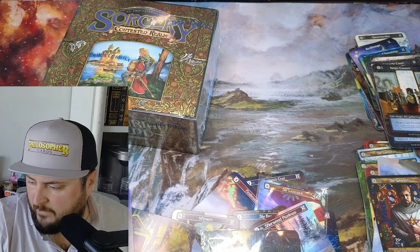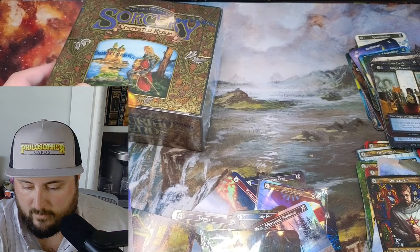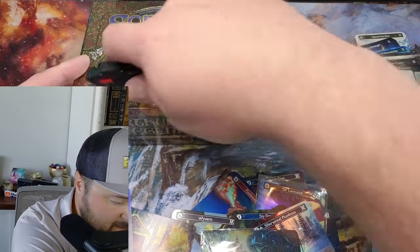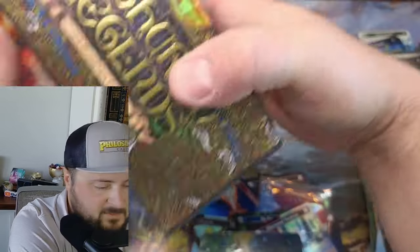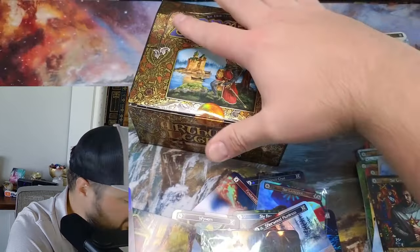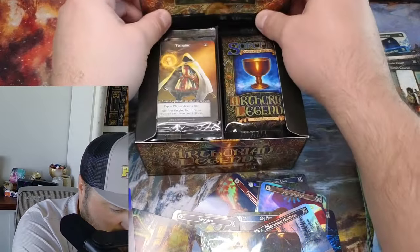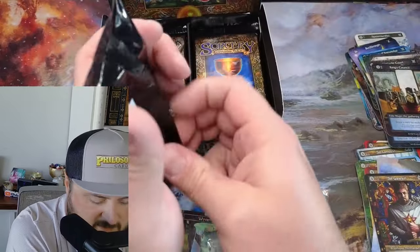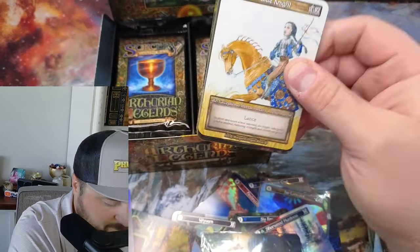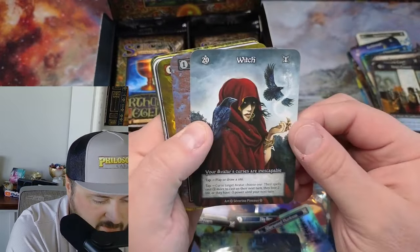We got a Four Waters, a foil Lancelot, and a foil Bower of Bliss - excellent! What we don't have is the Holy Grail, which I fully expect to pull out of this box. We also don't have a Boar, which is the only elite I'm missing - I had to trade one away. I'm thinking I'd quickly replace it but it's been a couple boxes and I have not.